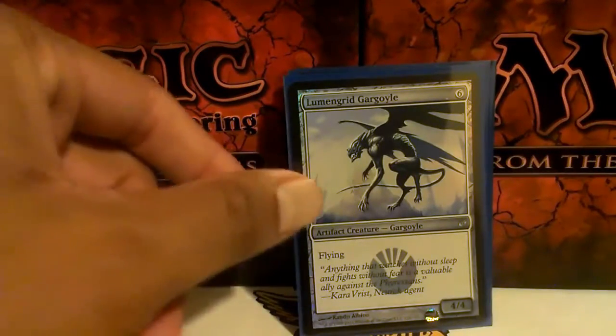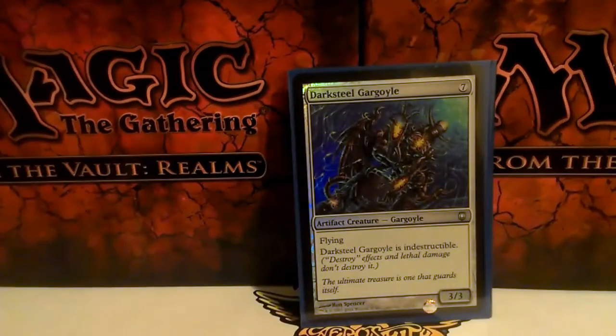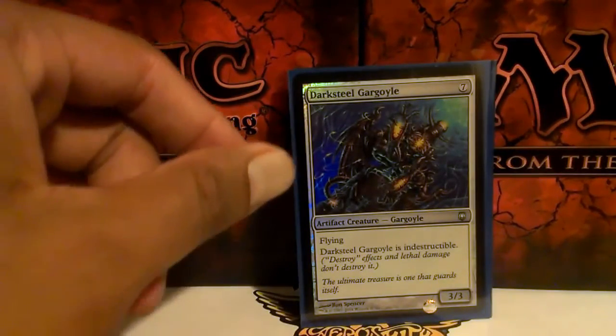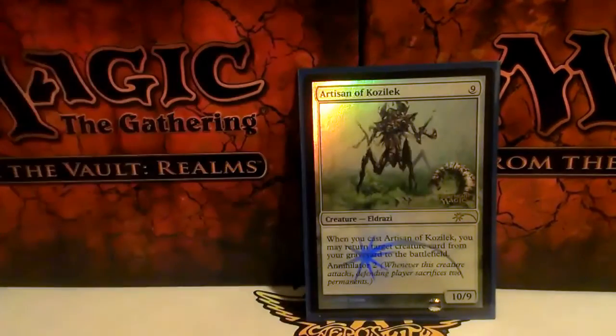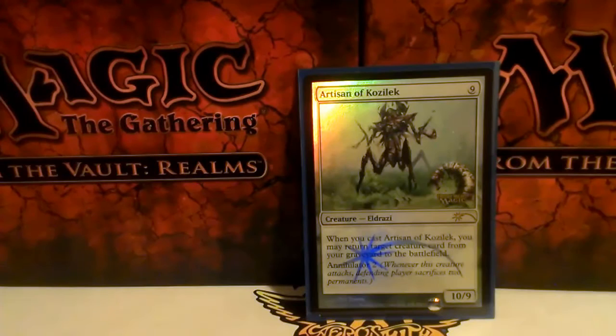Lumengrid Gargoyle — six mana for a 4/4 with vigilance. Darksteel Gargoyle — seven mana for a 3/3 with vigilance and indestructible. And finally Artisan of Kozilek — I don't think anyone's actually drafted this card yet in the cube, so I don't know if it's going to be overpowered or not, but I'm thinking it won't be, so until someone actually drafts it, it's just going to stay in the cube and we'll see.